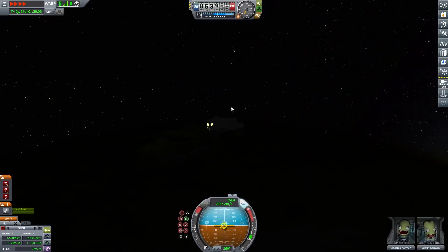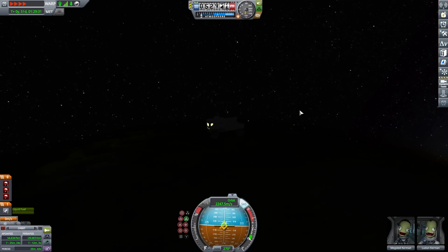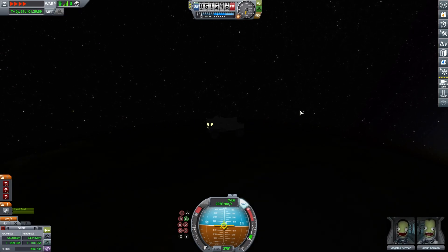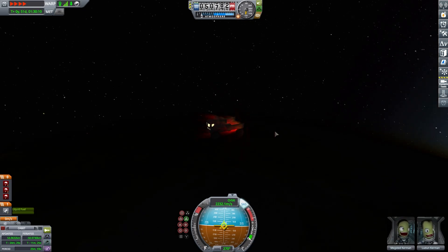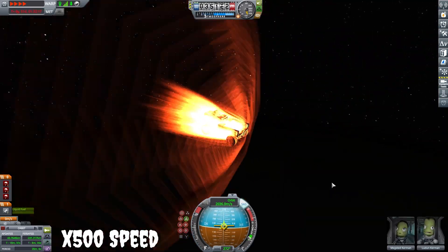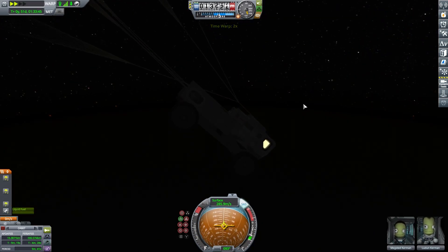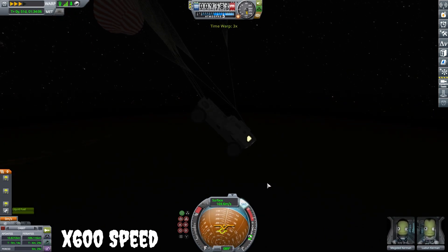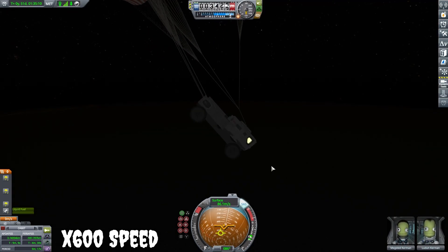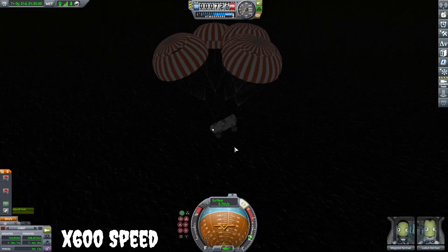There's the big beautiful Mun as we fly past — look how happy Megsted is. We get to our periapsis, slow down as much as we can to about a 60-meter periapsis, then use all remaining fuel and aerobrake multiple times. It finally slows us down enough to fall back in and we make our descent. I was worried about re-entry without heat shields, but I was confident we were going slow enough. We launch parachutes and make a slow descent to Kerbin — splashdown in the water, not a big deal.